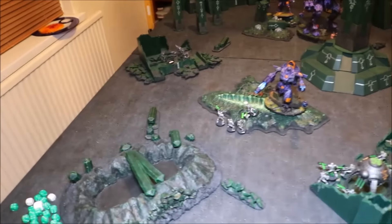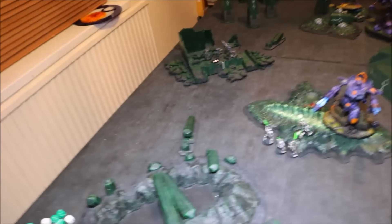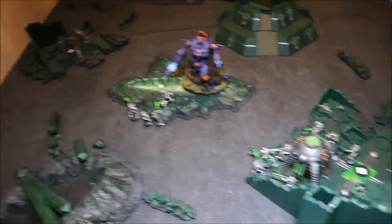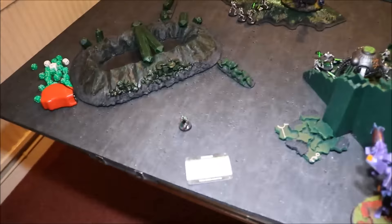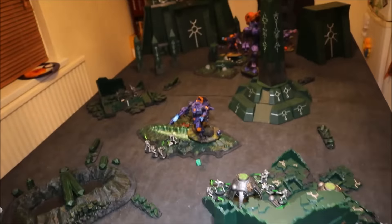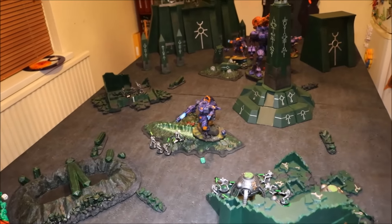Actually wait — I had another look at the cards and the board and in actual fact I have scored one of my objectives. I control this objective here and this objective here — two objectives — and the Tau are only controlling one. So I actually have twice the amount of objectives the Tau have, which gives me D3 points. Let's roll off and see what I get. A three — so I've got two points. Not too disastrous. Okay, so we're going into turn five for the Tau.